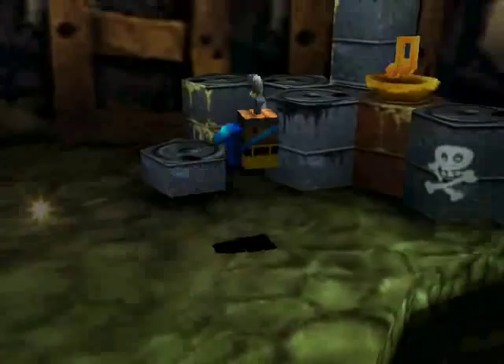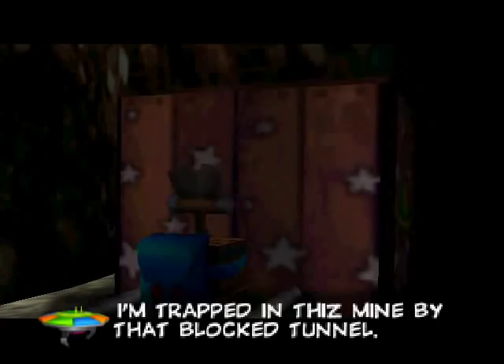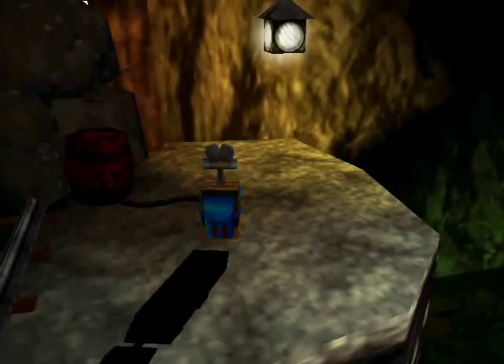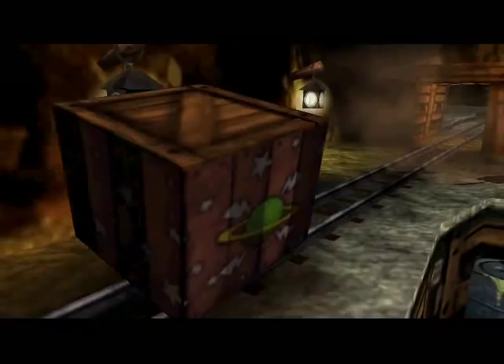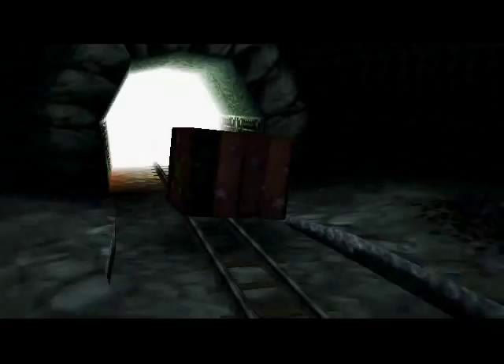Here we've got a UFO in a box. I think he swears a lot because he's always saying bleep - I guess I know he's not really swearing. Work with me here. So you blow that up, and the box can float in there. But the door is blocked - it's another quest for the next level. This game loves doing that; it loves giving you little previews of levels to come.